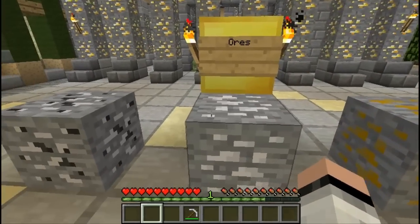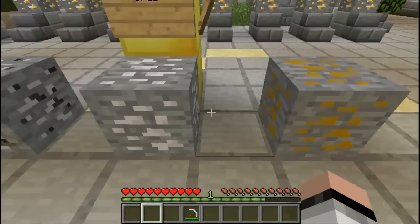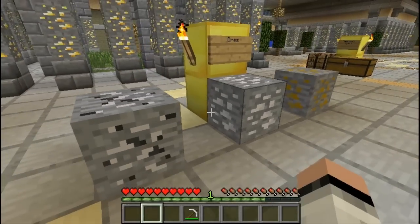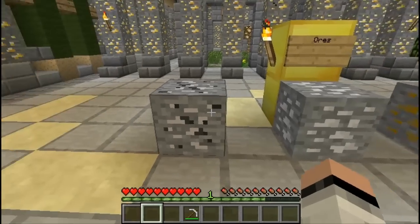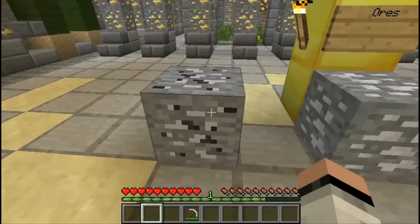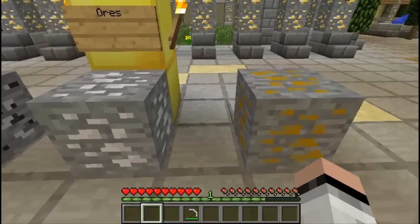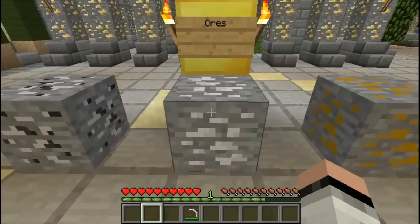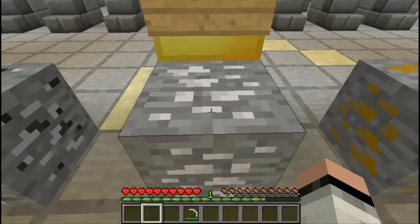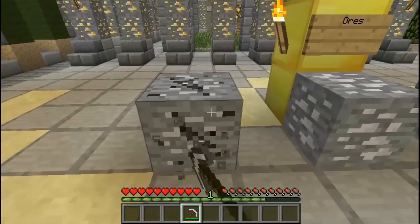We have ourselves some ores right here — this is a lead ore, a silver ore, and an aluminum ore. These ores can be found underground in your overworld, so just go ahead and go out mining and you'll find yourself one. At the moment it doesn't seem that the lead ore and the aluminum ore are of much use, but we're gonna be using the silver ore a lot since silver is required for most of the crafting.